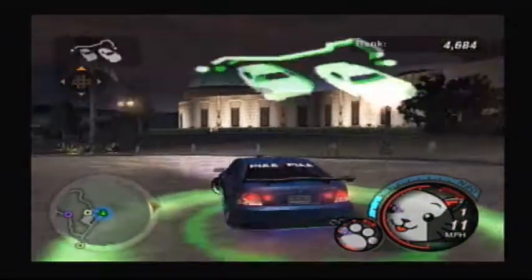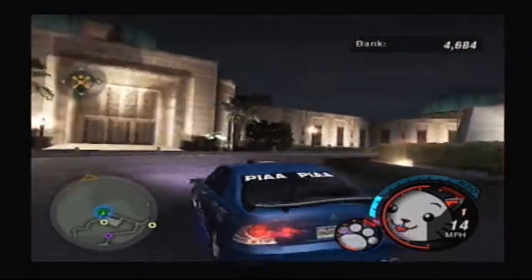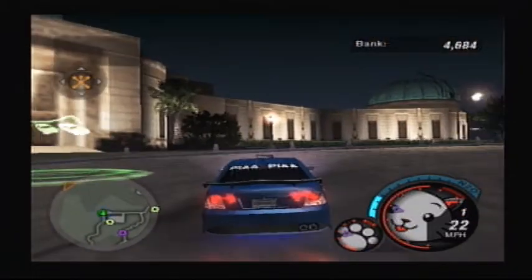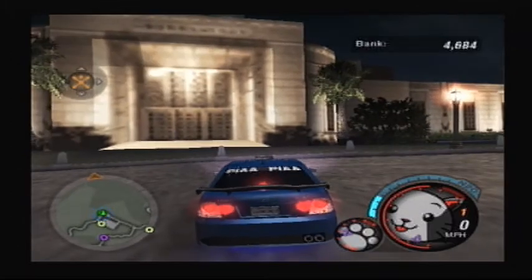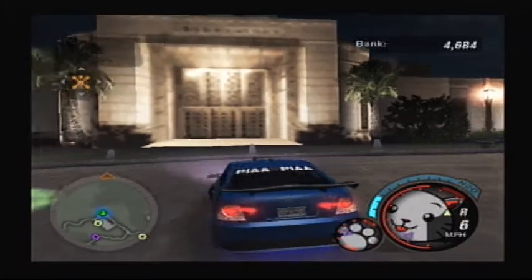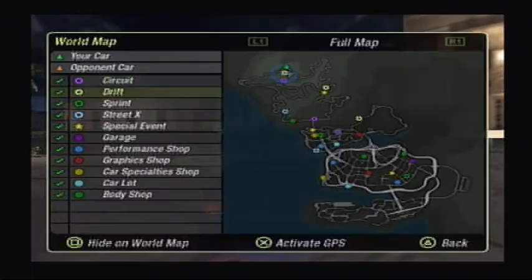Welcome back to Let's Play Need for Speed Underground 2. In the last part, we got the Lexus IS300, and we've done a race where we lost and won, and we've done a URL race. In this part, we'll be doing the races around Gatchen Heights, and there's only quite a lot — five — but let's begin.